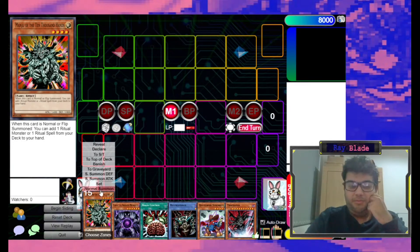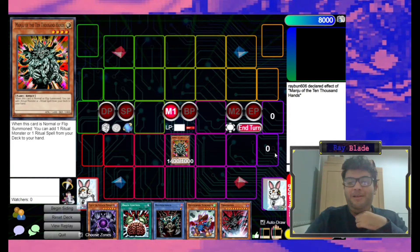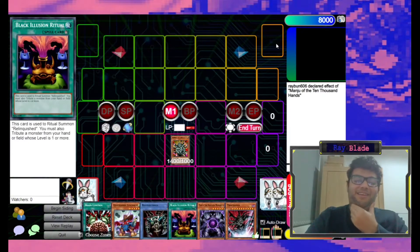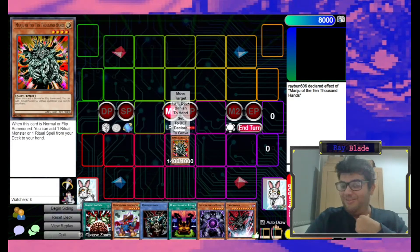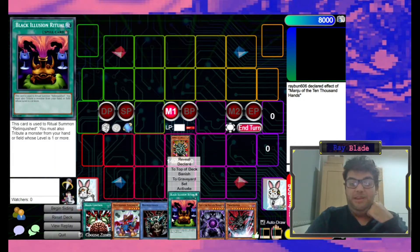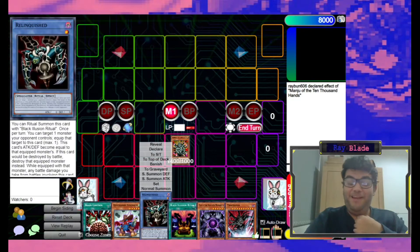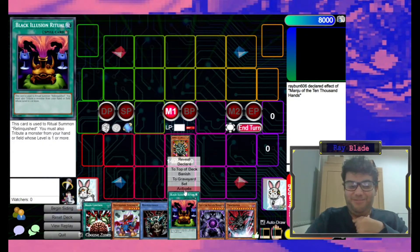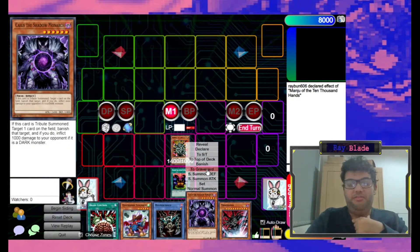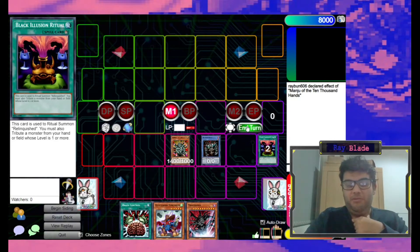But when in doubt, normal summoning Manju is rarely the wrong thing to do. Manju is just a really powerful card that a lot of people underestimate. It's under the Bottomless threshold so it can't be Bottomlessed. Its effect lets you search essentially anything and set up plays for whatever you want to do next. It's level four, which is useful for synchro summoning, and it's Light attribute — one of the two for Chaos, which is always useful. So here I could potentially activate Black Illusion Ritual. If I was tributing from my hand, it would make the most sense to get rid of Caius here since he's not really doing anything. So summon Relinquished and then pass basically.